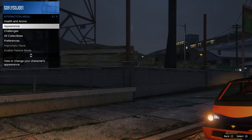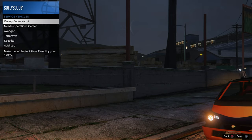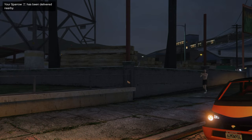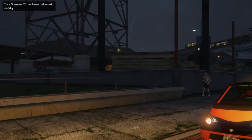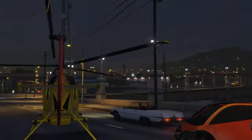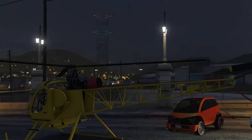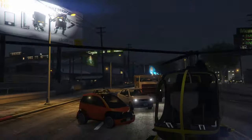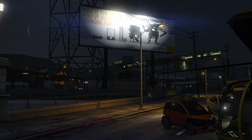From here, we're going to open up our interaction menu, go to services, select Casaca, and select your Sparrow. If you guys do not own a Sparrow, you can always request your luxury helicopter or your CEO Buzzard. You're going to find your helicopter spawned close by somewhere down the street. Go ahead and find it, jump inside the helicopter, and fly it all the way up into the sky.